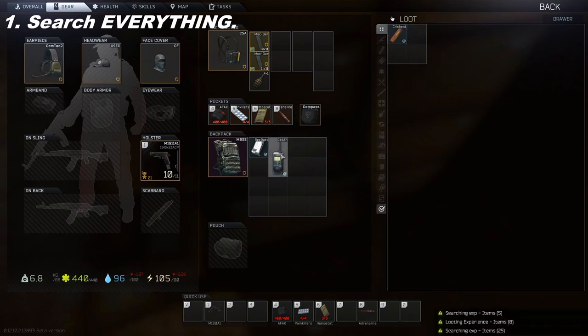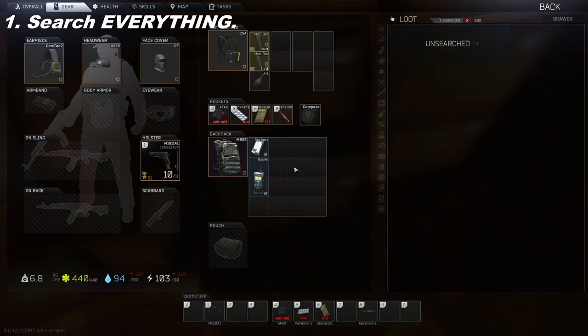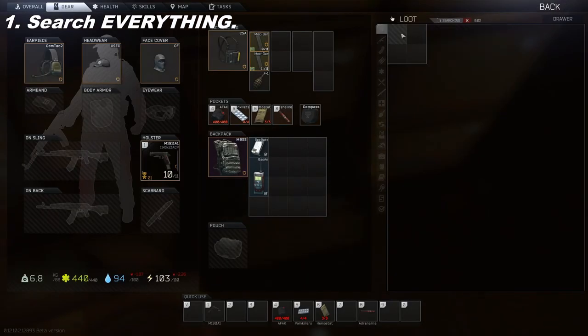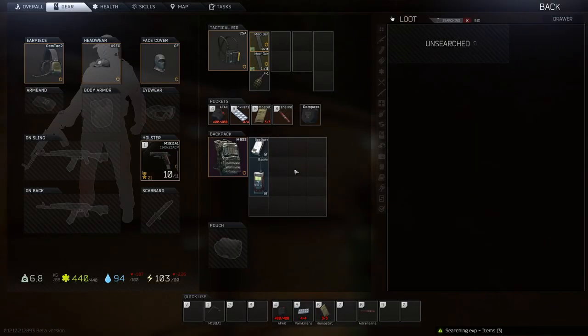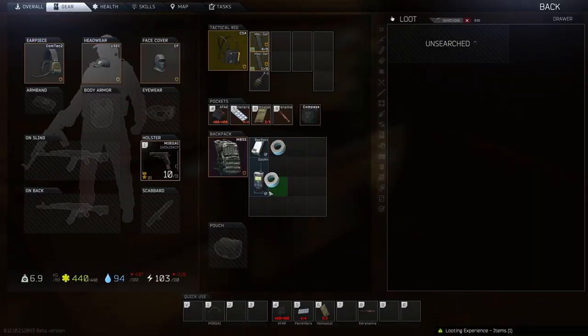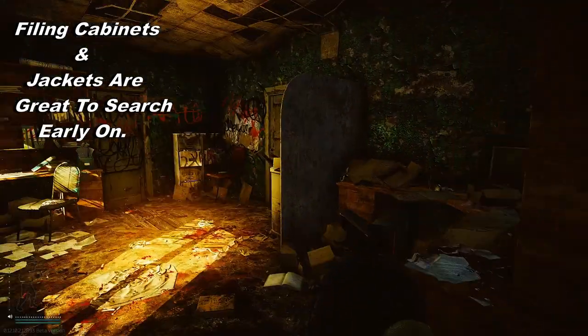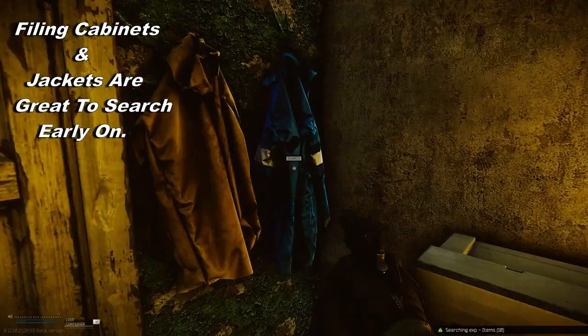Search everything. Early game you really want to get hold of the loot. For example, there's a gas analyzer which is an early quest item for Therapist and you get a lot of early quest items in these filing cabinets as well. There's a lot of barter trade items, crafting items, and items that you can sell on the flea market.